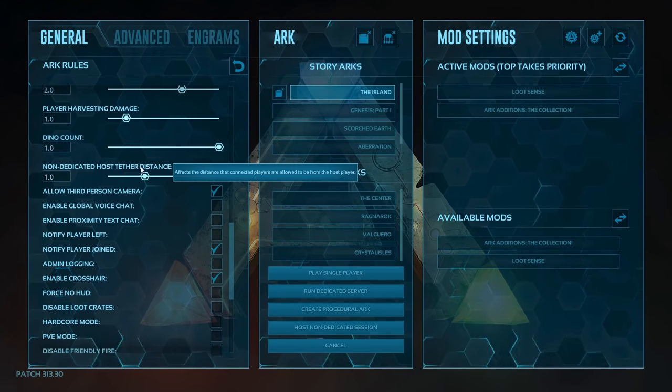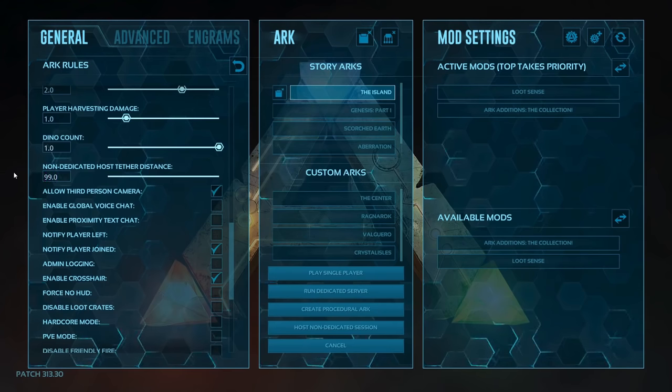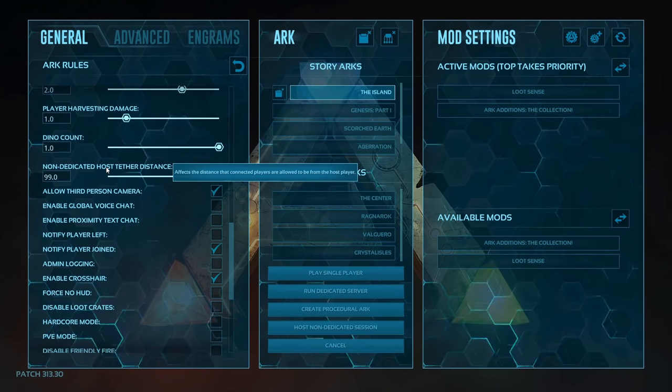Non-dedicated host tethered distance — this one's only available for PC/Steam version (and I believe Epic Games Store version as well). If you do have this setting, manually change it to 99. This only matters if you play with friends on a non-dedicated session. By setting this to 99, all players can move as far away from the host as they want without being teleported back, unless you enter caves, specific load zones, or the ocean on certain maps.